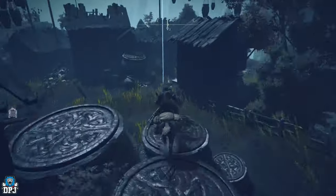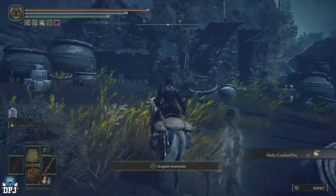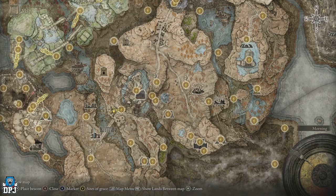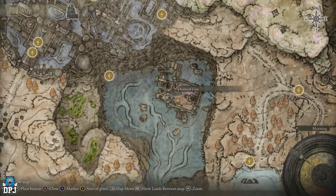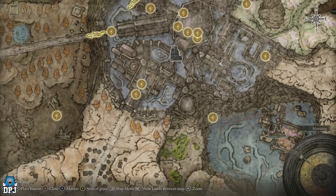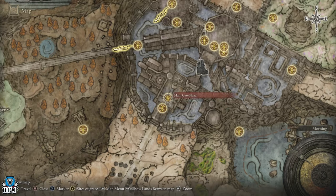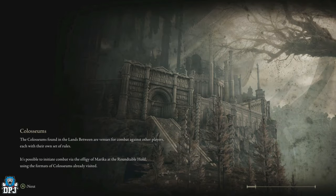Now you have all the ingredients to craft the Hefty Furnace Pot. Next, make your way to the Castle Watering Hole grace, which is right there. To get there, you need to first get to the Main Gate Plaza grace upon entering Shadow Keep. Head up and you'll enter a boss fight with the Golden Hippopotamus. Take out that boss and you'll get the Main Gate Plaza grace.